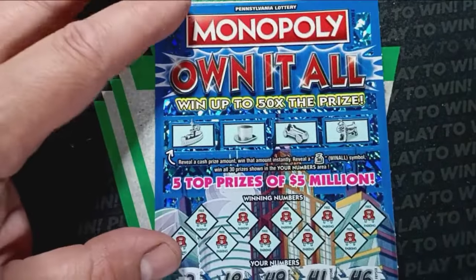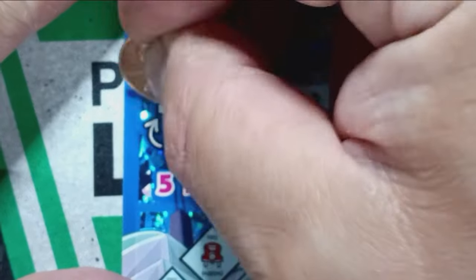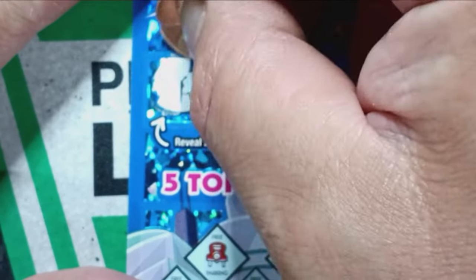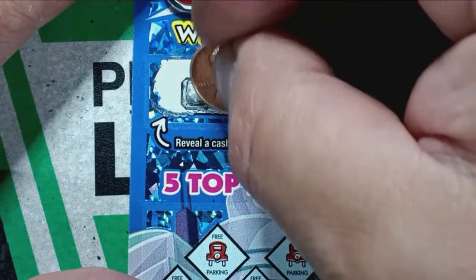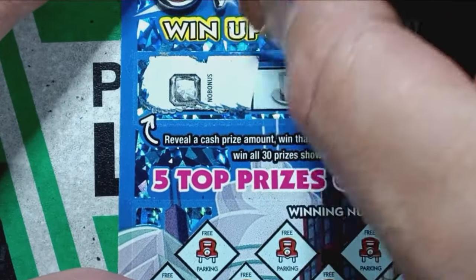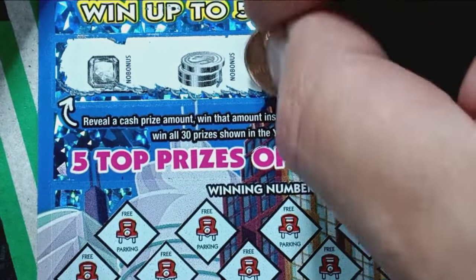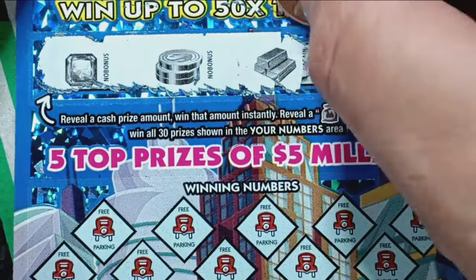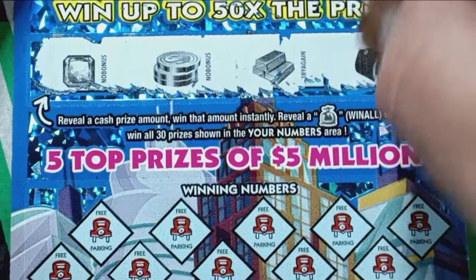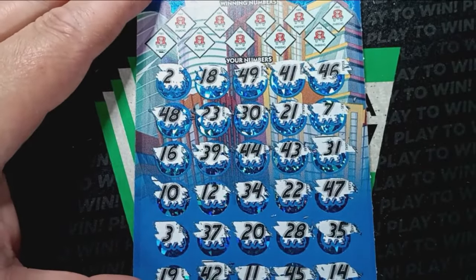No symbols. Can we get the elusive number match here? We see something at the top — looking for some cash to appear. We get a gem, no good. Looking for a box with some cash or see that money bag. Get the stack of coins — nothing there. Cash or money bag — we get the gold bars, nothing. Nothing up the top. The top's being stingy lately, but I keep on trying.